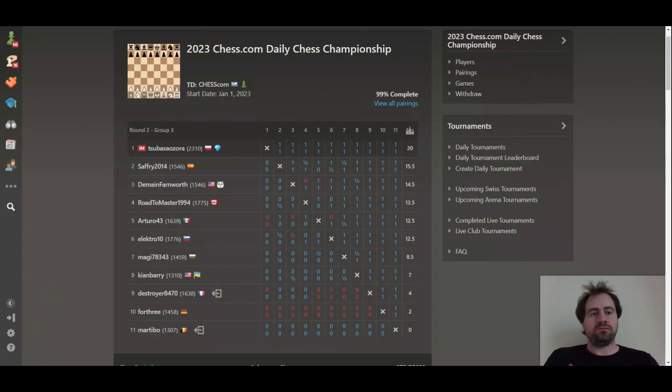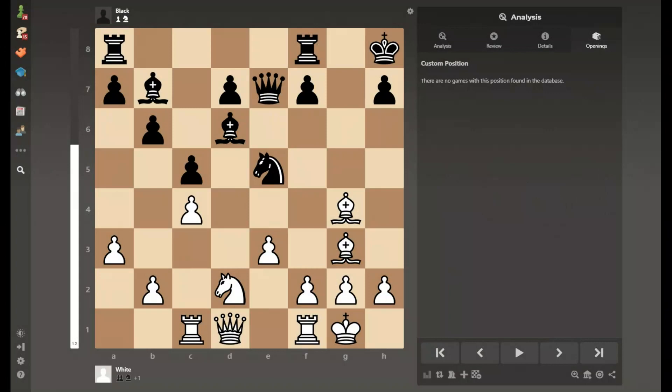White to move. How to win? The first move of this puzzle is really difficult. Of course it was possible to escape the bishop to e2 or h3, because this bishop is under attack, but knight f3 is the answer. As you can see, our white pieces are now active and they put pressure on the poorly coordinated black pieces.